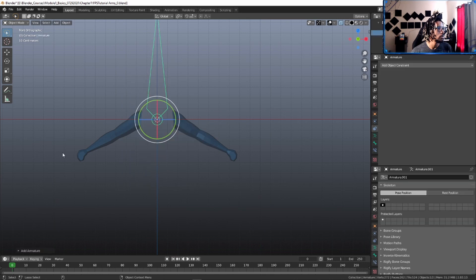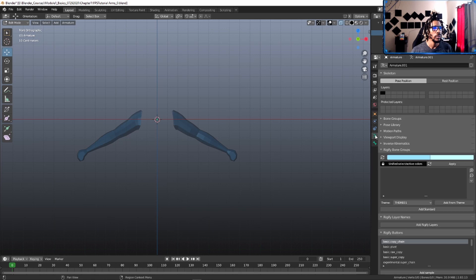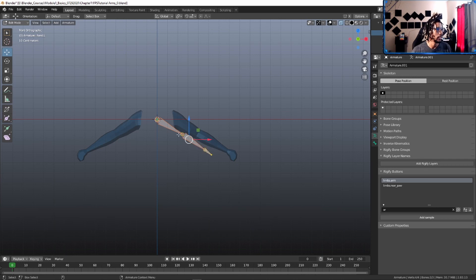Press Shift+A and add a single bone — doesn't matter the size. Go into edit mode and delete it; we just need an armature to get started. Go into the object data properties and open up the Rigify buttons. Hit the dropdown so you can search for 'arm' and bring in a limbs.arm — hit 'Add Sample.' It comes in already pre-named: upper_arm.L, forearm.L, and hand.L.